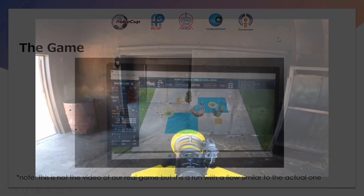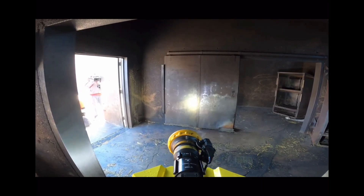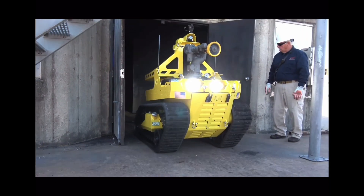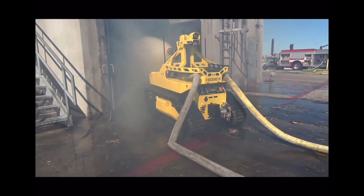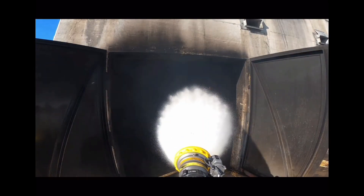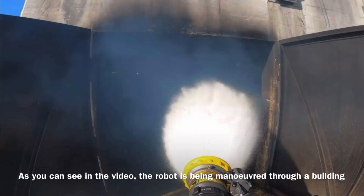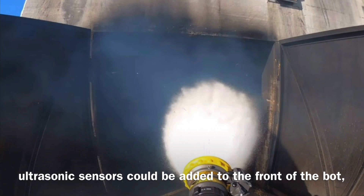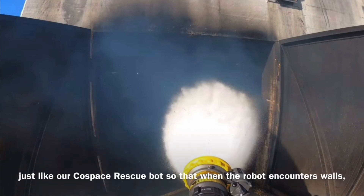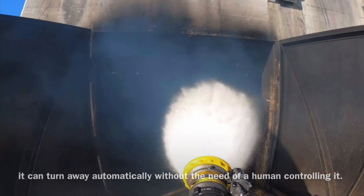Now let's watch a video on a firefighting robot. As you can see in the video, the robot is being maneuvered through a building via remote control to put out a fire. To make this more efficient, ultrasonic sensors could be added to the front of the board, just like our CoSpace Rescue Board, so that when the robot encounters walls, it can turn away automatically without the need of a human controlling it.